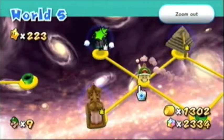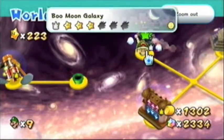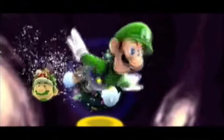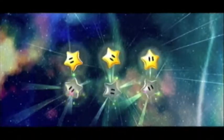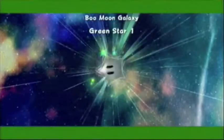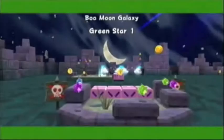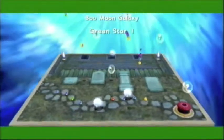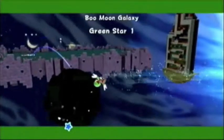Alright, so since this is Luigi's swan song, and since Luigi's Mansion he's kind of been associated with haunted themed areas, we're gonna do the two Boo Galaxies to send out Luigi — because you know how much he loves those ghosts. Starting with Boo Moon Galaxy, all the green stars are pretty far into the galaxy, so I'll cut straight to these.